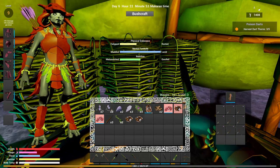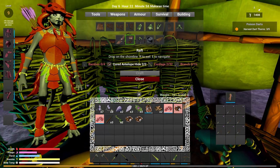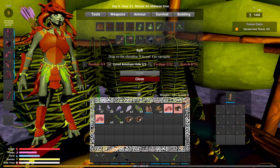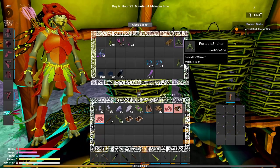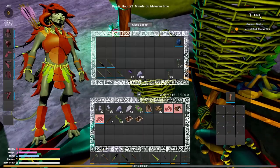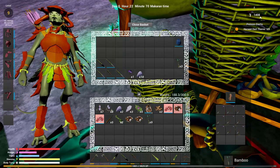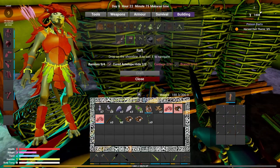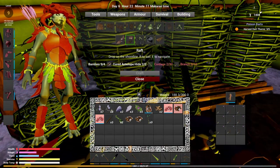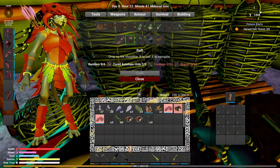Let's see what it takes to make a boat. We need bamboo - we have that somewhere in here. I don't remember how many it said we need but we'll take all that. We need two cured hides, some cordage - 32.